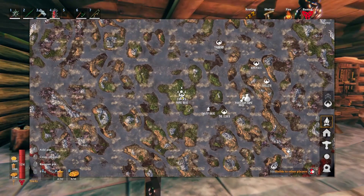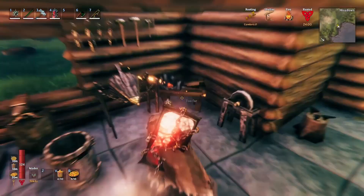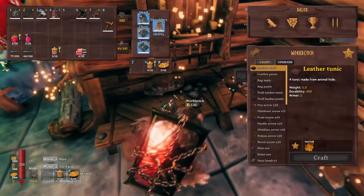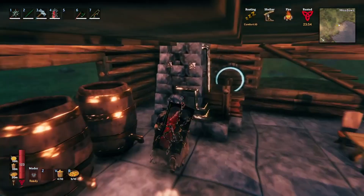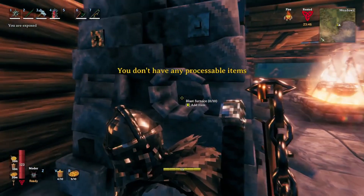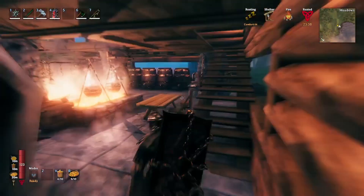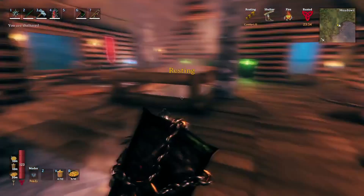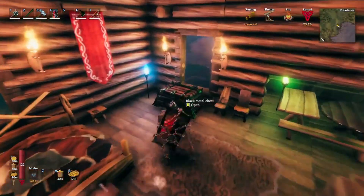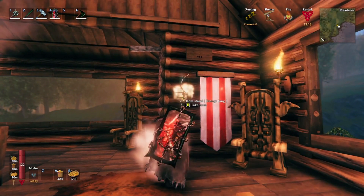I found two Yagluth spawn points. Here we are — this is my original base that I kept expanding on. I got my little smithing corner over here, my stone and workbench over here, a bunch of fermenters. This is a blast furnace — same thing — and then I have a normal furnace over here. Then we come right upstairs: nice little two-story, a couple more things just for comfort — some tables, banners, the nice raven bed, a random sign, and an item stand.